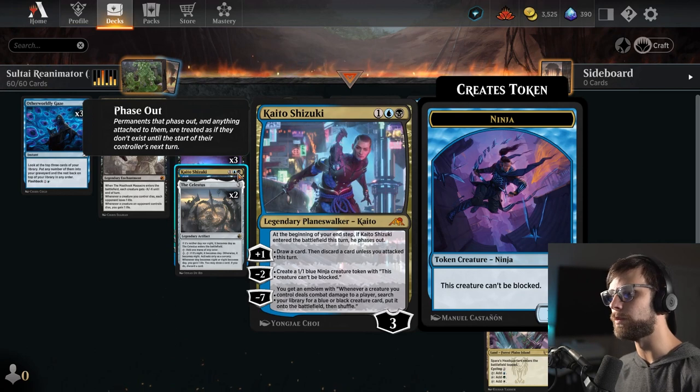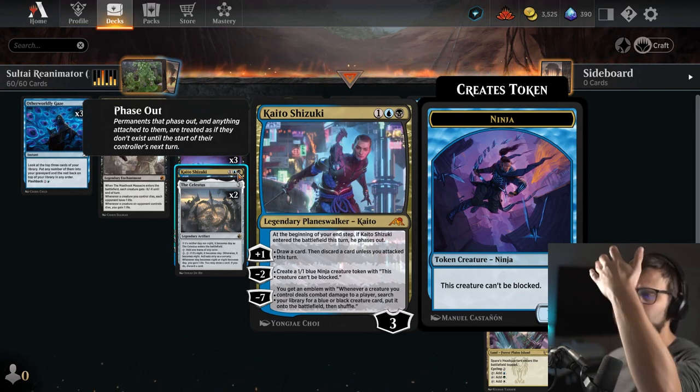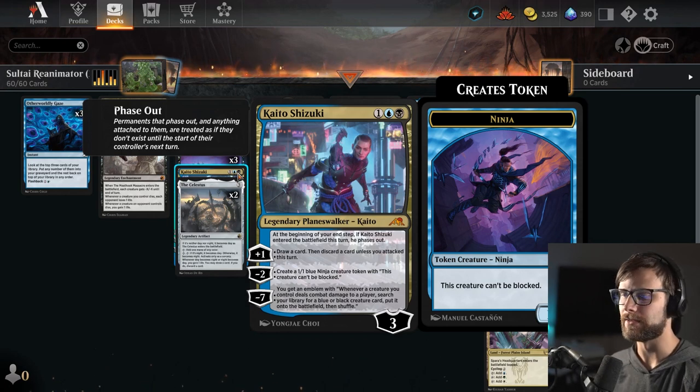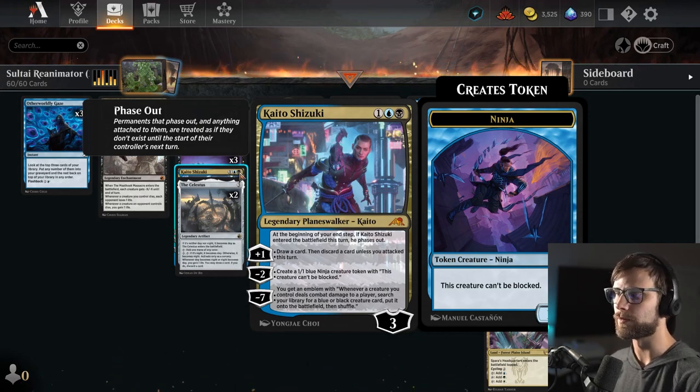I also included a one-of Kaito, which wasn't in the previous list — truthfully just for the plus-one ability so we can draw a card and discard a card. If we need to, we can use it as a long-term draw engine to dig deeper into the deck. Just a really good option.